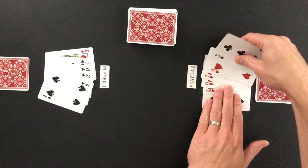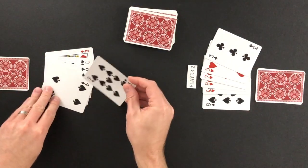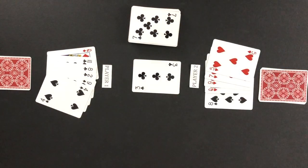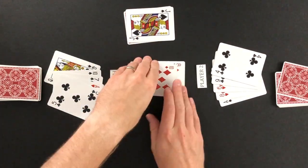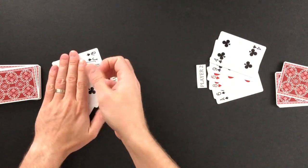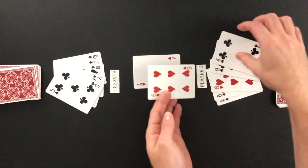Player two takes the top card from the deck. Player one flips the next top card over to show it and then takes it. The next top card from the deck is flipped up. Players continue to play tricks until the remaining deck runs out. Skipping ahead, player one wins this trick and takes the top card. Player two flips the last card up and takes it. The last six tricks are now played without drawing cards after. Once the last six tricks have been played, the round is over.